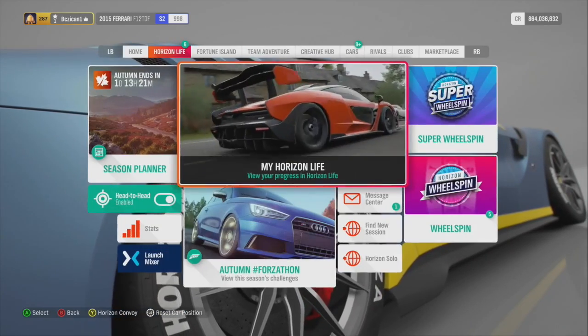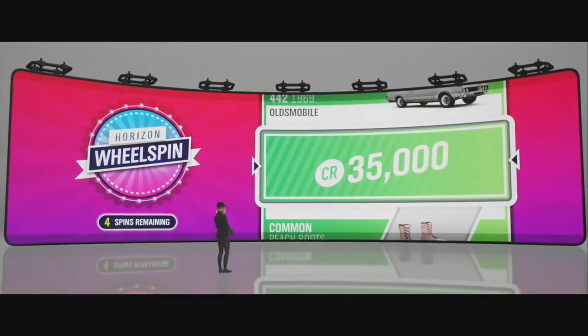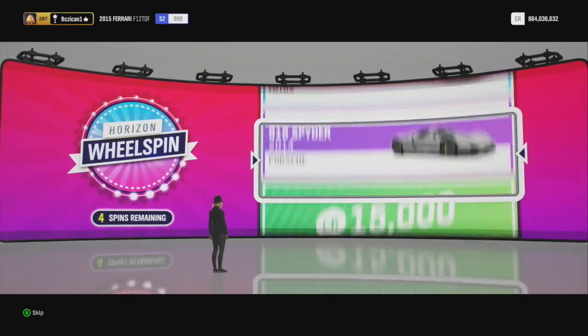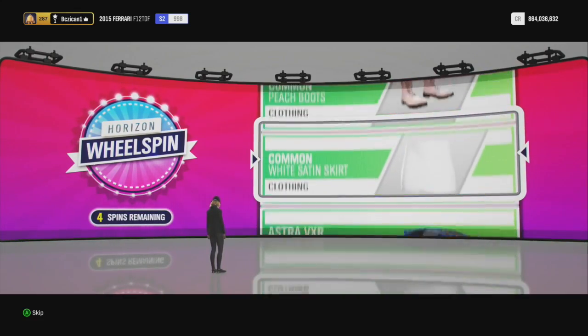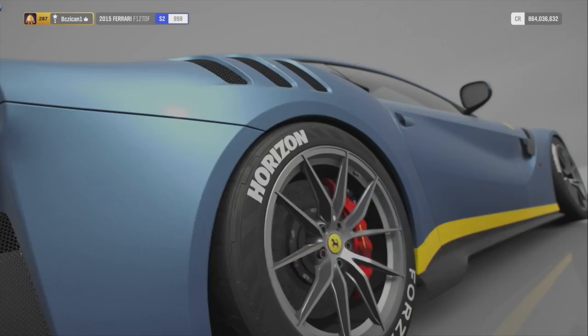Before I get started, I'm going to check out how many wheel spins I have. I'm going to spin one so you guys can see it, and then I'll show you how. So I have four wheel spins — minus one is going to be three. Hopefully I can get something rare. The clothing is not rare. That really sucks.